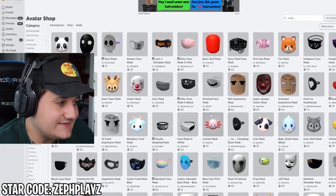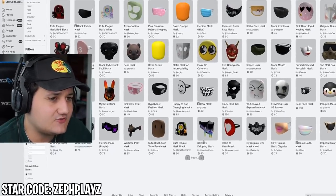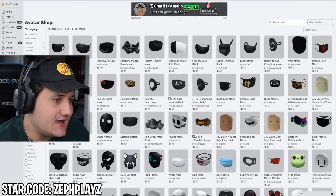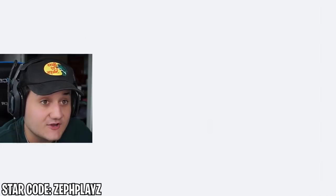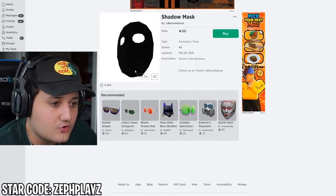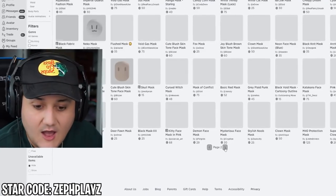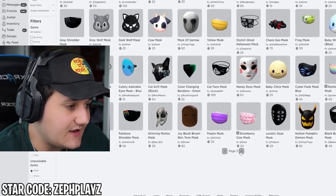Looking around, I see such cool masks, but we need a black mask. Maybe I should type in 'black mask' in the search bar. We get the shadow mask — look at this, it looks so cool! This might work. I'm going to keep looking for a second, but we may have just found the key to this whole thing.